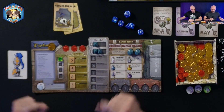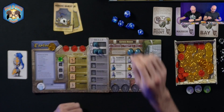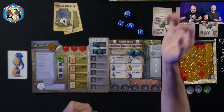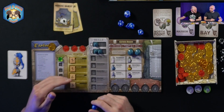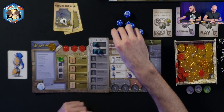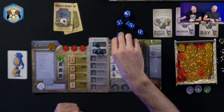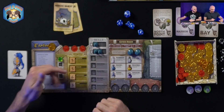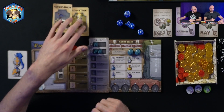On your board you have three health tokens and stat areas which start off blank. You choose a stat, roll your d6, grab a cube from the pile, and place it into that stat. For strength, I rolled a five, so I placed the five there. Your stat score gives you better abilities — a five in strength means I can hold five heroic quest cards and five advantage cards.